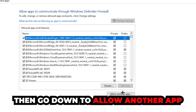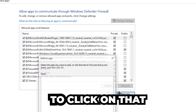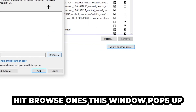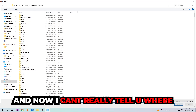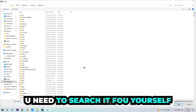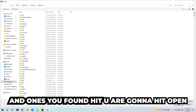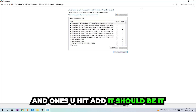After clicking on Change Settings, go down to 'Allow another app' — you should now be able to click on that. Hit it, then hit Browse. Once the window pops up, locate the Skyrim executable — it's in a different location on every PC so you'll need to find it yourself. Once found, hit Open, then hit Add, and that should fix the issue.